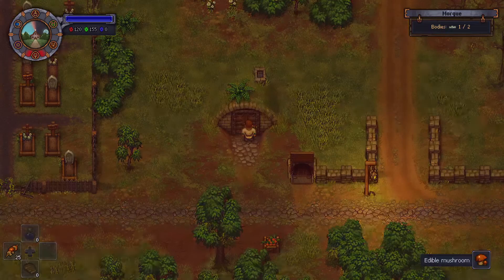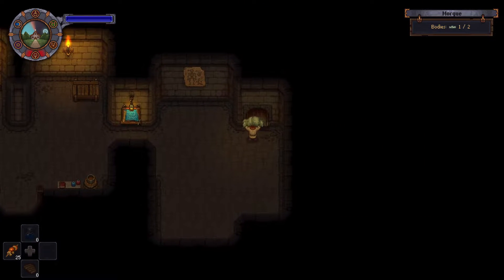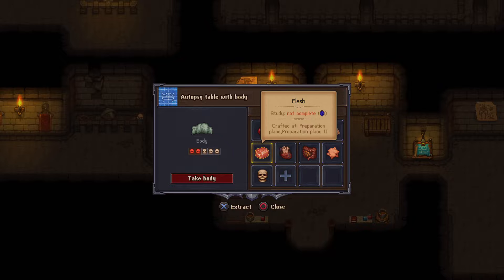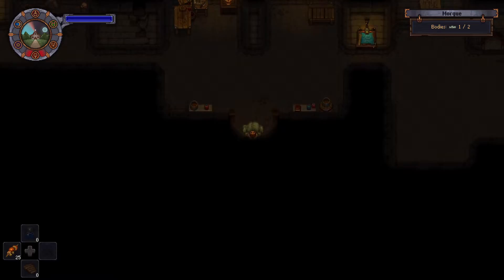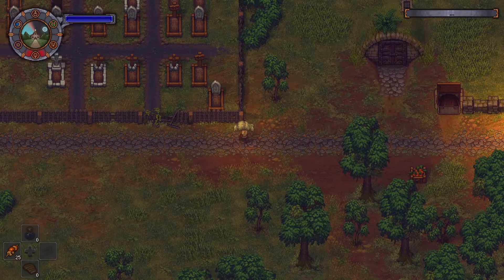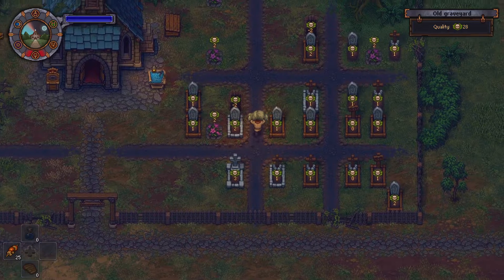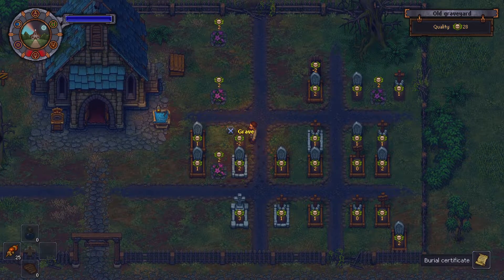I believe soon enough we will have all the resources we need. Let's take a look at the body — it looks mediocre but let's just bury it for now because we get the burial certificate and we can exchange it for money. I know some of you are like, oh why are you cooking them? You're disgusting, man.